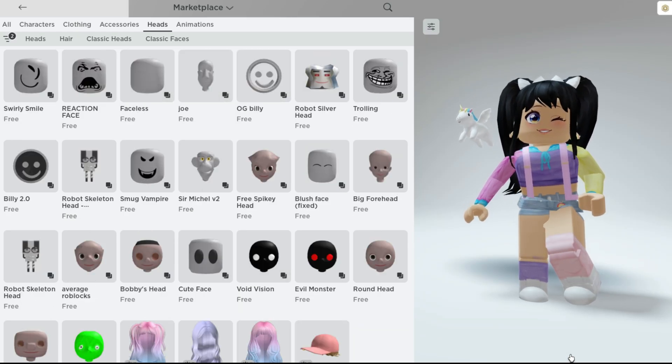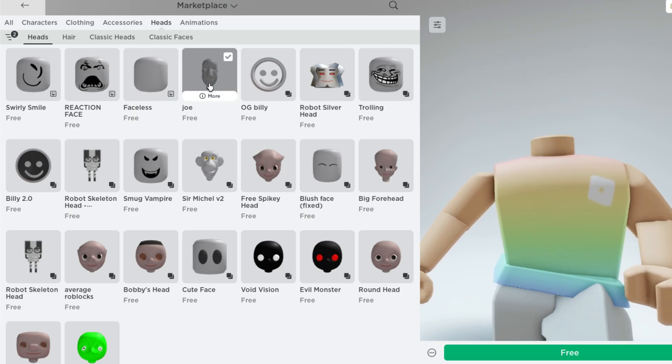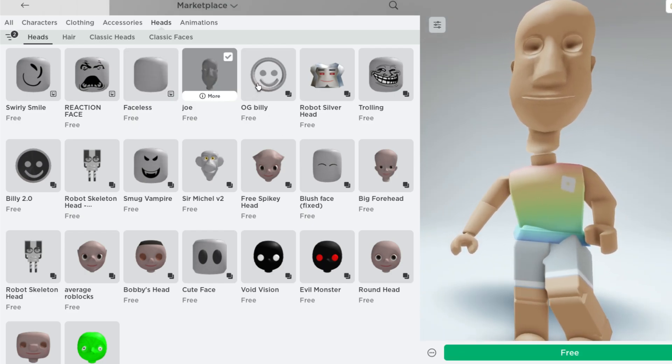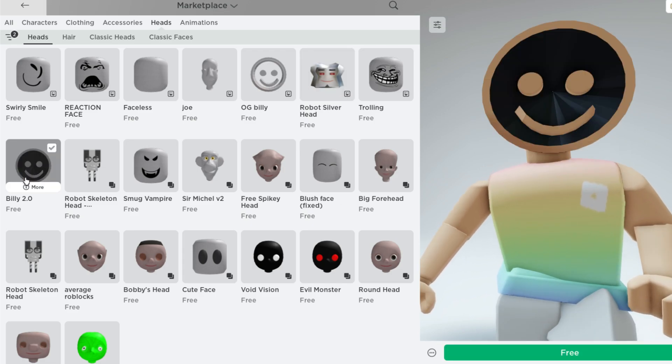All 23 heads and faces will show up — there are 23 to claim. Some of them are faces and some of them are heads. Some of them are also dynamic and there's definitely quite a range to pick from.